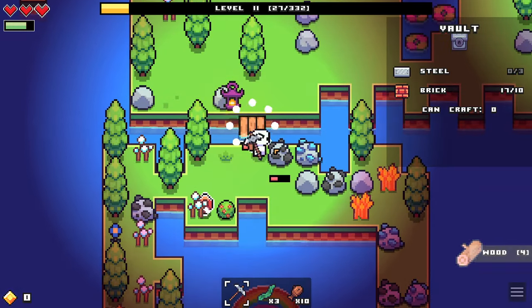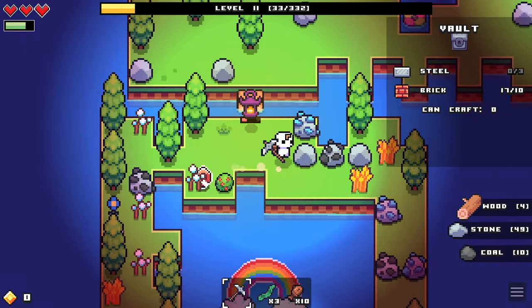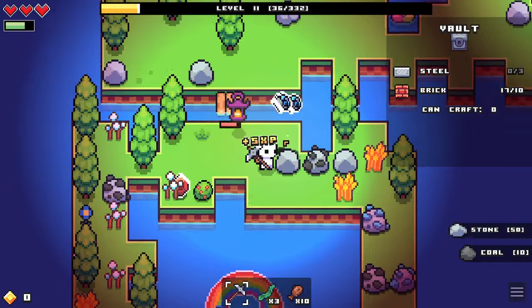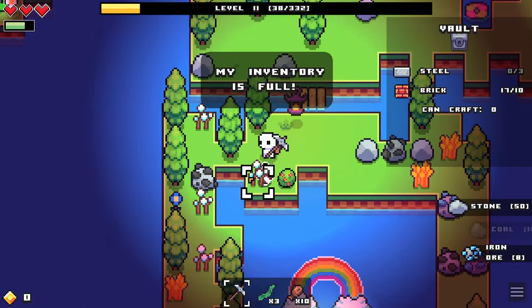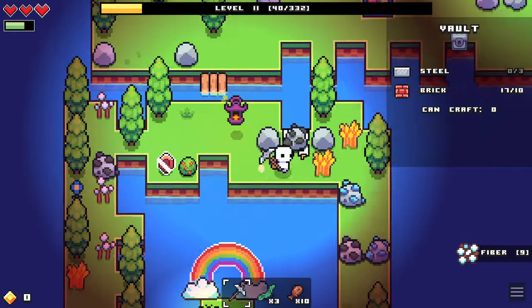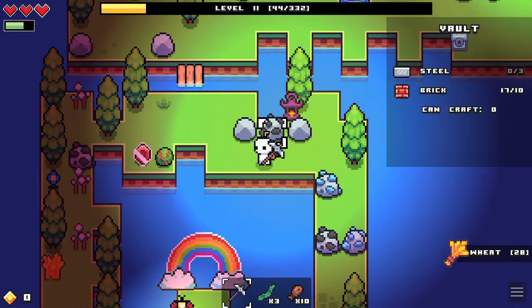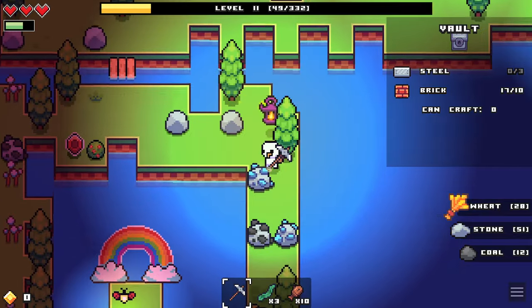I think it's just a random — almost destroyed it — I think it's just a random ingot that drops gems now. Because now we have this — I'm not really sure what it is. I would assume it's a ruby. Yeah, it dropped that, so I guess we're getting random gems now.